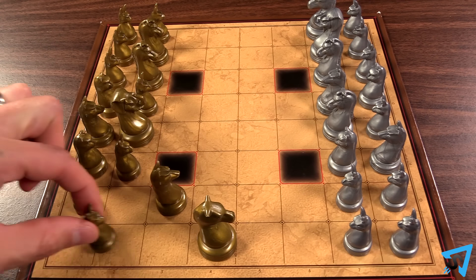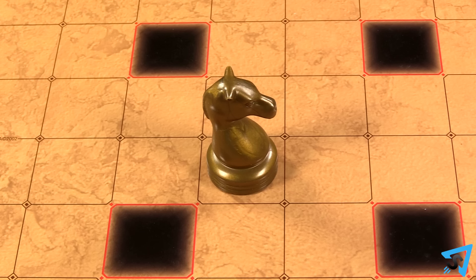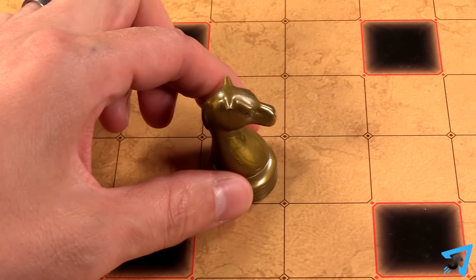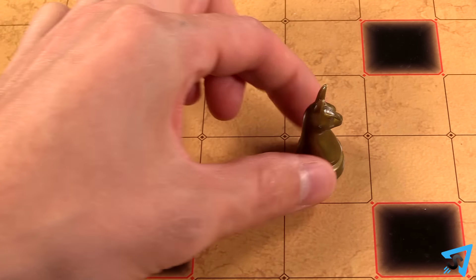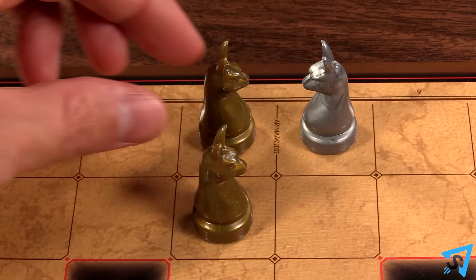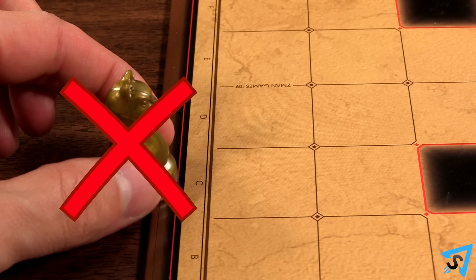Once finished, the gold player goes first, then turns alternate. All pieces move the same: one space forward, backwards, left, or right — except for the rabbit. The rabbit may not move backwards towards your side of the board. Pieces may not share spaces with either color, nor move off the board.